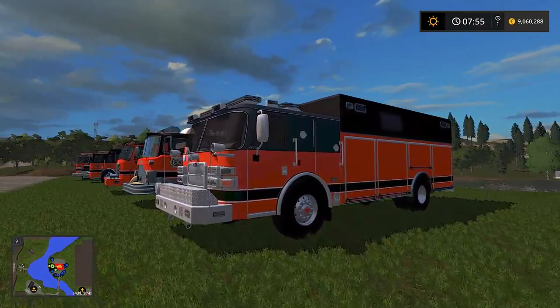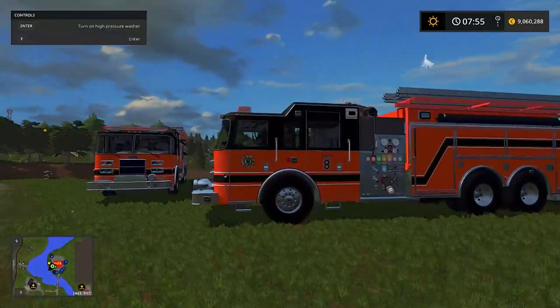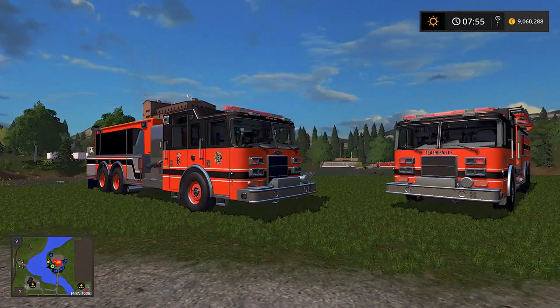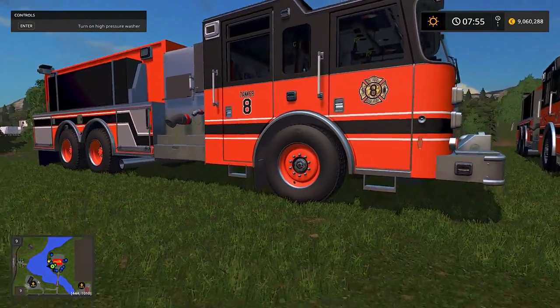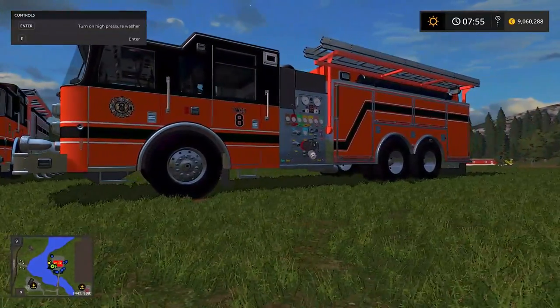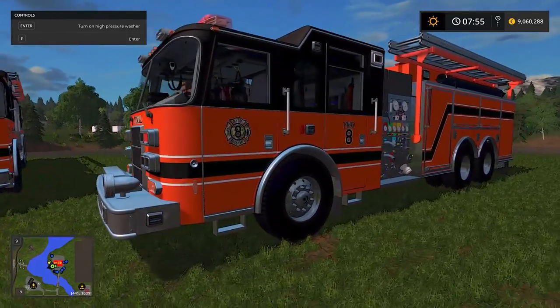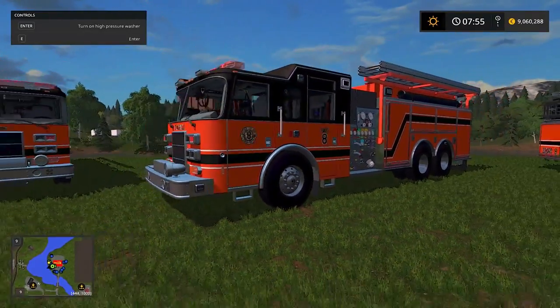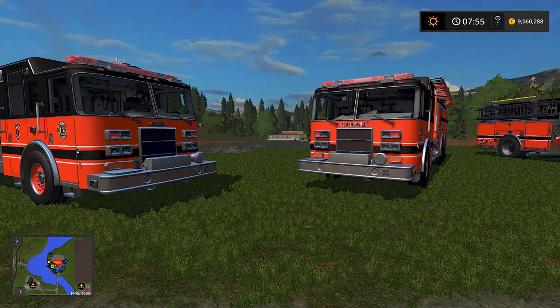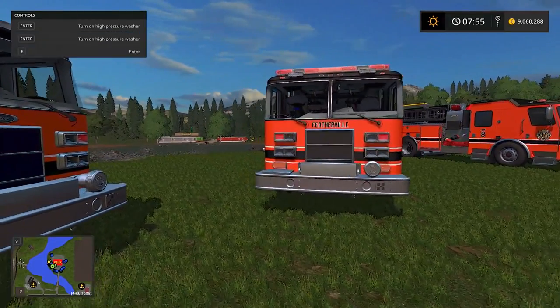So we'll have Engine 8, Squad 8, Rescue 8, and the newest addition, Tanker 8. If you haven't checked the community tab, I did a poll asking whether people preferred orange rims or chrome rims. At the time of recording — about 1:45 AM Wednesday — chrome rims are winning by a huge margin. My next poll asks whether to keep the Pierce logo or replace it with the Featherville name.